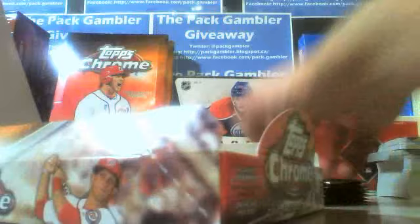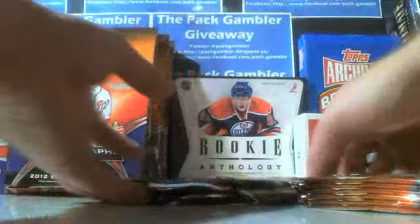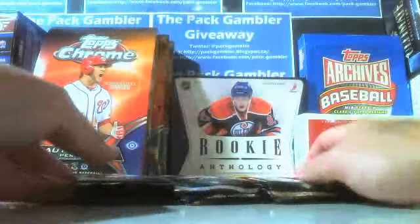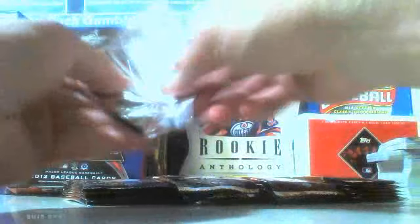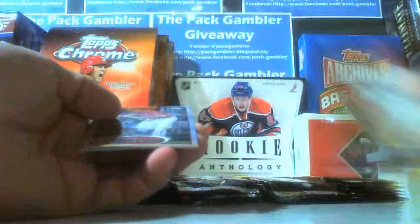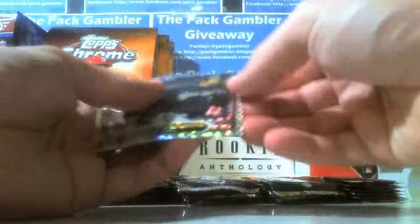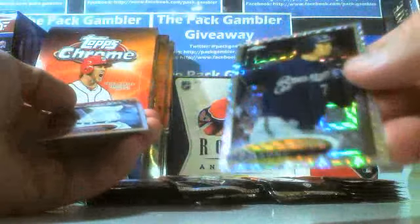We already broke box one — this is box two. The first one we had two autographs, we had the die cut, we had some parallels. It was a decent box, not a hot box, but a decent one. So this is going to be box number two. Let's get cracking. Nelson Cruz, Zimmerman. Okay, our first refractor is an X-Fractor — Aoki, the Brewers.